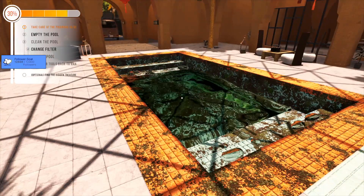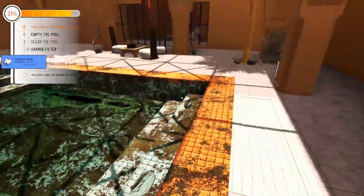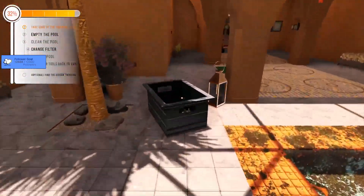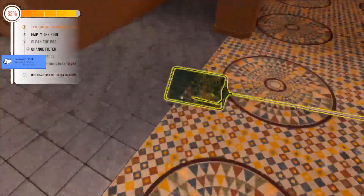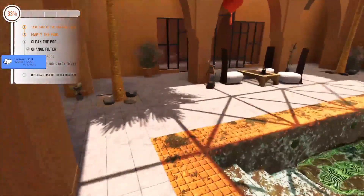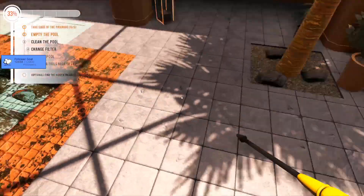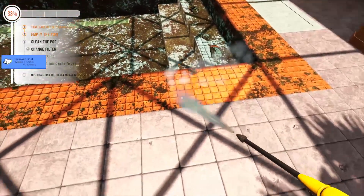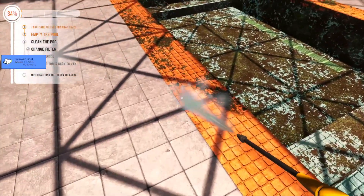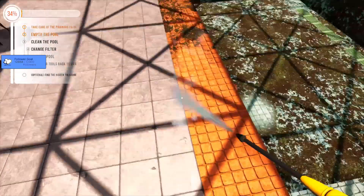Yeah, we got this. Right — the piranhas are dealt with, the pool is now draining. I wonder what all those bricks were — it said there was a hidden treasure, so if you see any more of these little brick blocks, let me know. I've already done those ones. Don't know how they let it get this bad — but given there were piranhas in it I kind of don't blame them for not wanting to go anywhere near it.